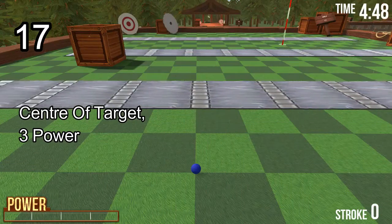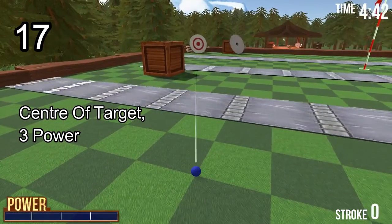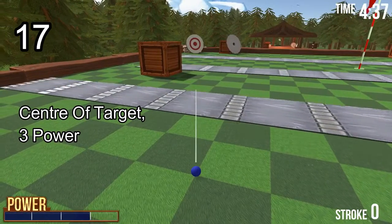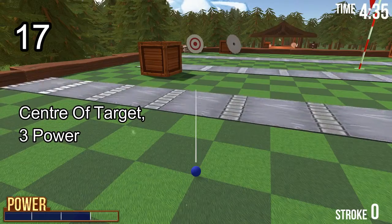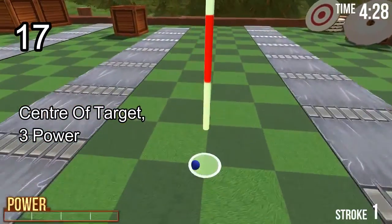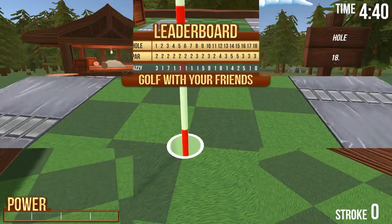Hole number 17 — quite a tricky shot but it is possible to get a hole-in-one. Any angle; I'm going to go free. Aim at the center of the red shot. This one is a bit tricky and you may miss, but if you do miss it'll be an easy shot in two.